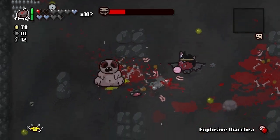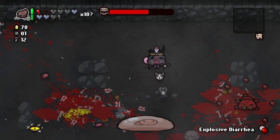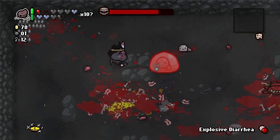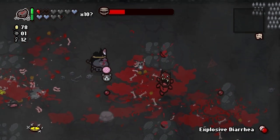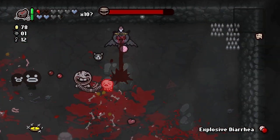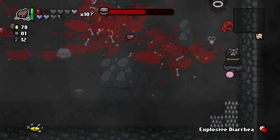Mostly the boss rush is pretty easy. There are a few guys we're gonna take some damage on. It would have been better if we had Dark Bomb to give us some soul hearts for all the red hearts we're gonna get. I want to keep my red hearts down to half a heart so we get the Whore of Babylon proc. I know we're gonna end up picking up those red hearts accidentally — I'm gonna try my best not to.